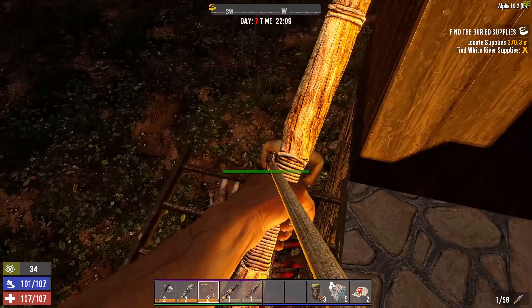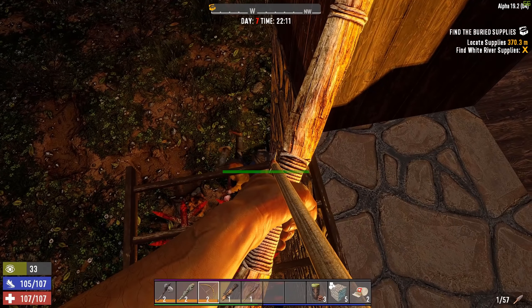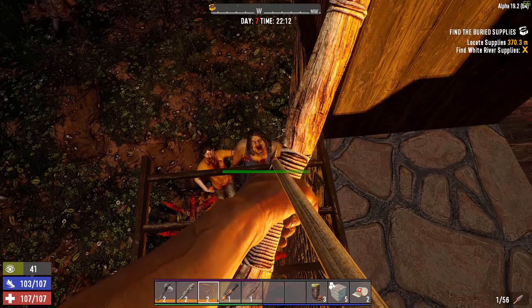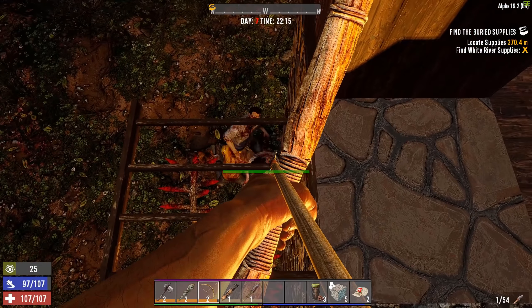We're going to get into the blood moon horde in just a few minutes. I looted some land mines, so I'm going to place a few out on this side — making sure I don't step on them myself. Something like this. Let's get up here and shift things around a little bit. We have our setup ready.